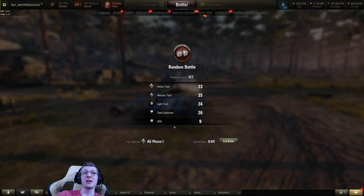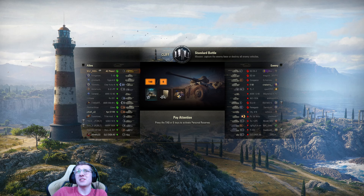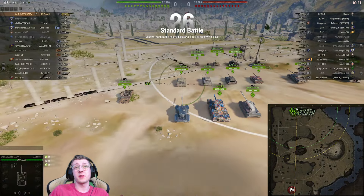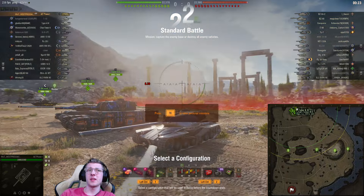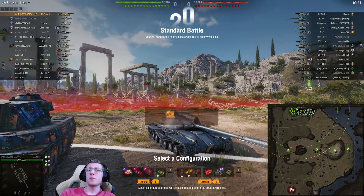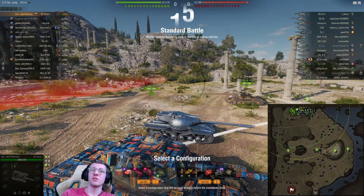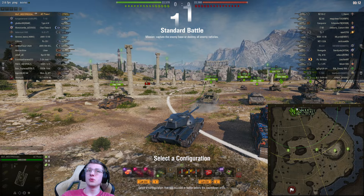When you combine it all together, the AE Phase 1 is easily one of the best Tier 9 heavies in my opinion. You've got 10 degrees of gun depression, really good mobility, solid armor, and a dangerous gun that even Tier 10s will hate going up against. Sure, it has downsides — every Tier 9 does — but I don't think they're too big. The main one is a large lower plate that's not well angled, so it'll likely get penned. But I don't really think that's much of an issue.